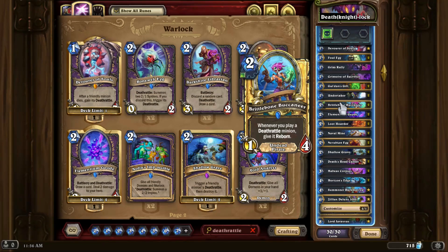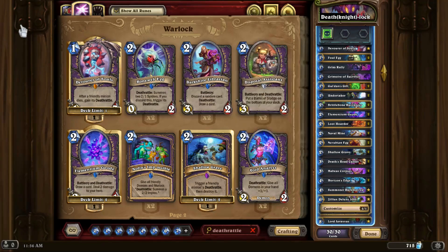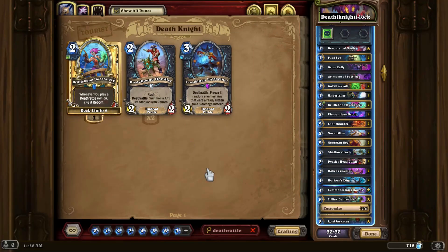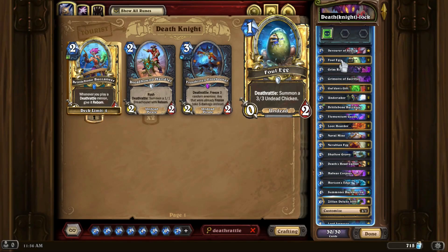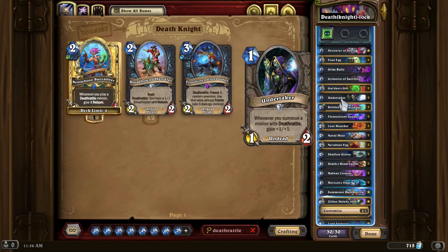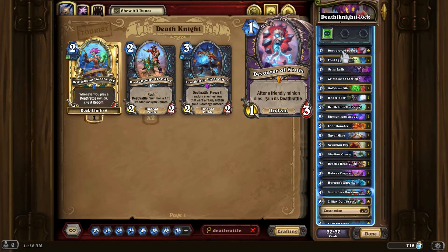They're really the only two Deathrattle cards that are worth adding in a list like this. There are technically other ones available, but these don't really mesh with what the deck wants to do — which is play loads of Deathrattle creatures that either care about Deathrattles or have Deathrattles themselves. A Foul Egg has a Deathrattle itself; an Undertaker cares about playing other Deathrattle cards, same with Devourer of Souls.